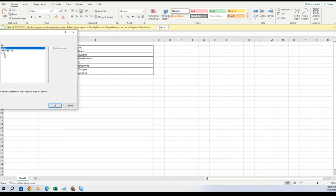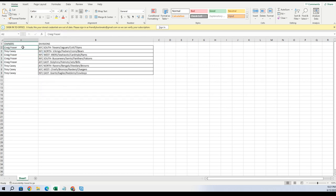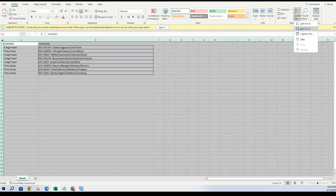Craig, you got the AFC South. Troy: NFC North. Craig: NFC West. Craig: NFC South. Craig: AFC East. Troy: AFC North. Troy: AFC West. Troy: NFC East. Let me alphabetize this.